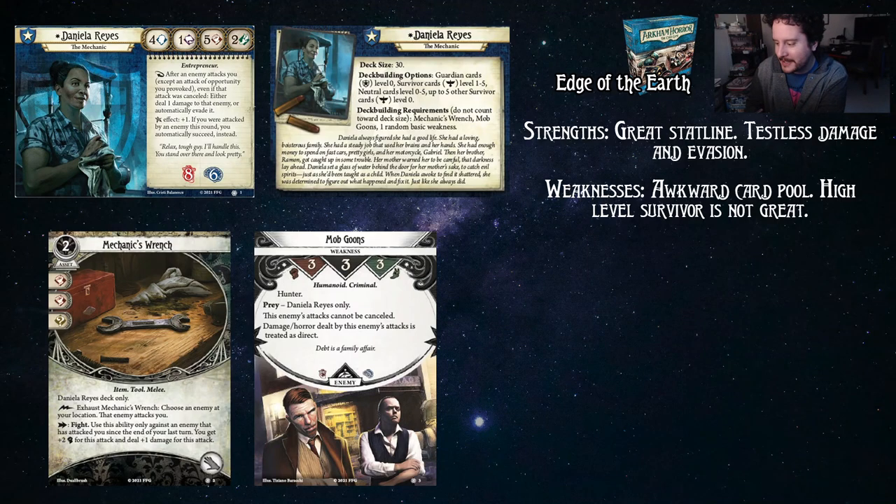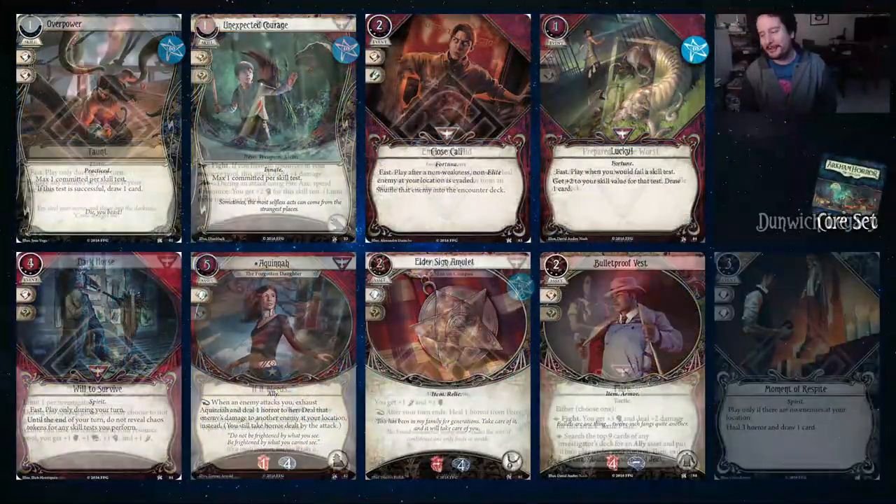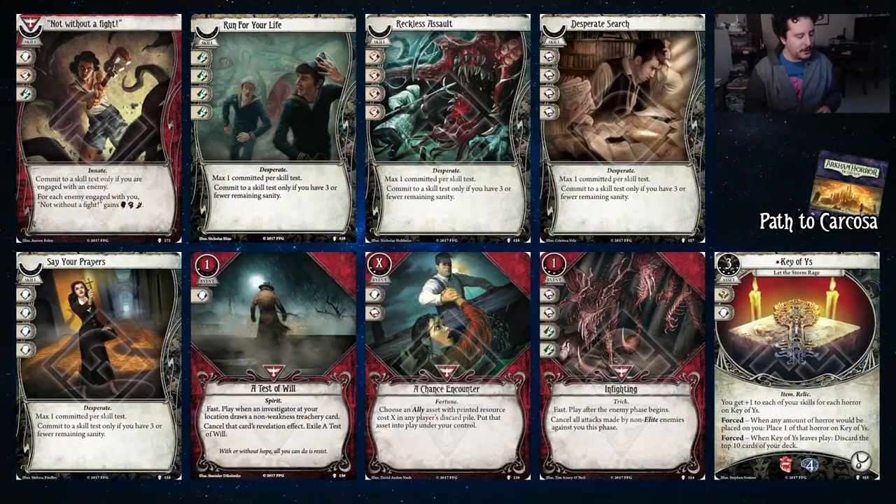I also noticed that I did not mention one of her weaknesses, which is the awkward card pool. What that means is — it's Edge of the Earth — there are a lot of great Guardian cards that she can't play, and it's a little bit sad. The last card here in Carcosa is Key of Ys. That card is just good.